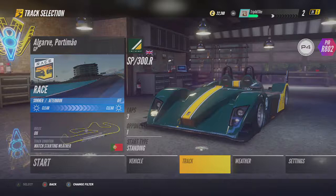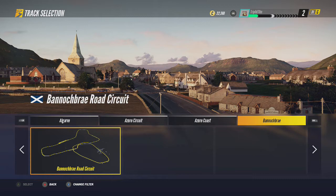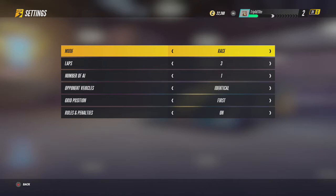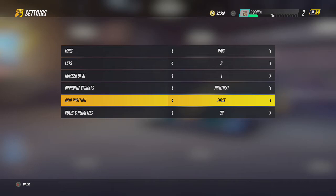For the track it's personal preference — whatever your favorite tracks are or ones you feel most comfortable completing. This one looks fairly easy and quite big actually. Make sure the weather is on clear. For the settings, you want it on race and three laps is fine because you get three attempts at every corner. Number of AI is one. Opponent vehicles identical, grip position first, rules and penalties on — then just start.